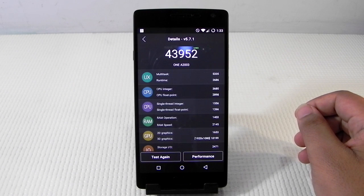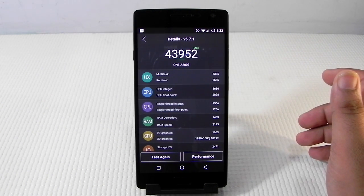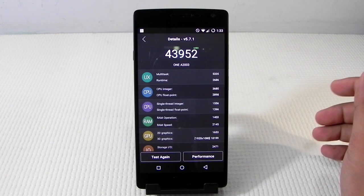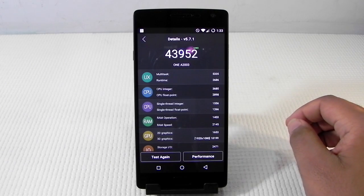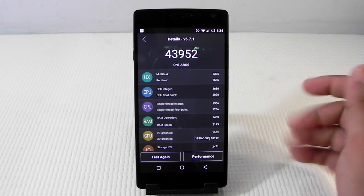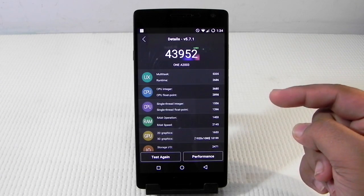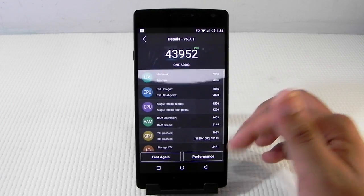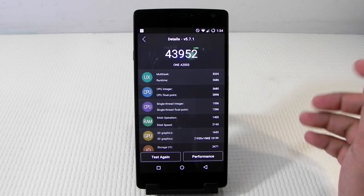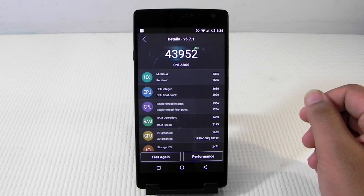Thank you guys for watching this video. This was Sharun here from 247 Techie showing you the gaming performance and benchmark scores for the OnePlus 2. To conclude, I can surely tell you that the performance of the phone is good, but we still have some issues related to the Snapdragon 810 — there is some throttling going around. Please do subscribe to my channel, and don't miss our coverage on the OnePlus 2 as we will be releasing a lot more videos soon. Stay tuned and I hope to see you in my next video. Till then, see ya.